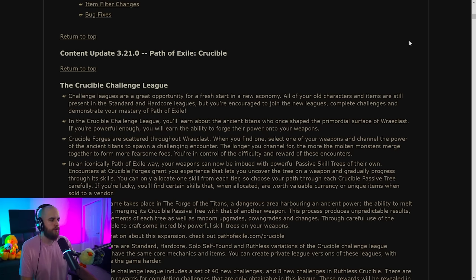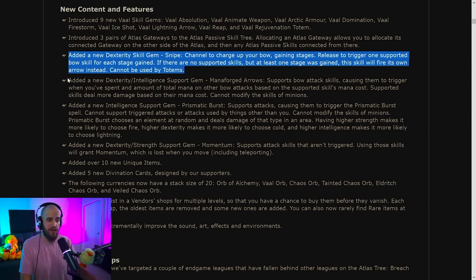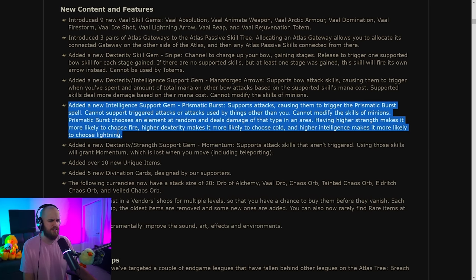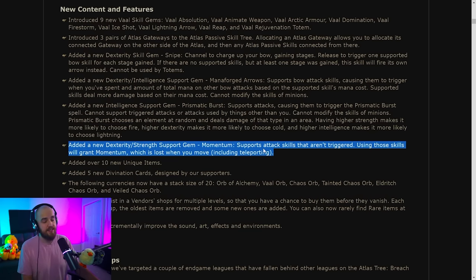Starting at the top: we have the 3.21 Crucible release. We've gotten Snipe from the helmet, which is now just a normal gem. There are a couple of new support gems — Mana Forged Arrows, which auto-triggers a bow attack when you spend a certain amount of mana on bow attacks, and Prismatic Burst, which is elemental-trigger-based and will need some theory crafting. Momentum is replacing Onslaught Support.